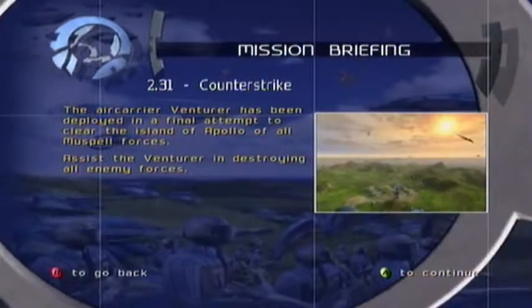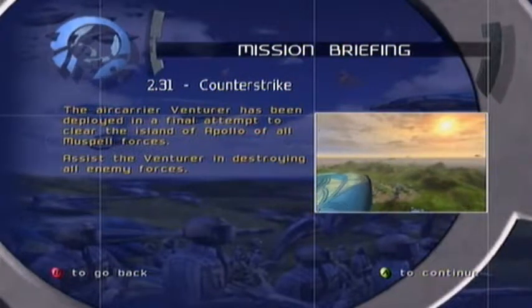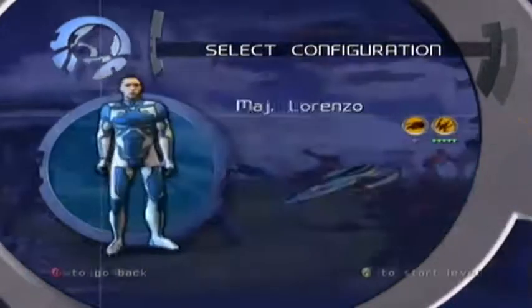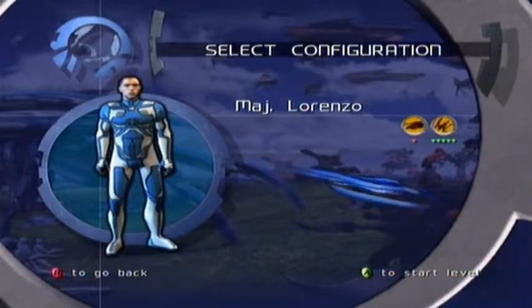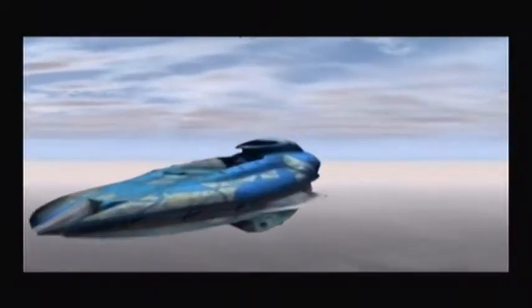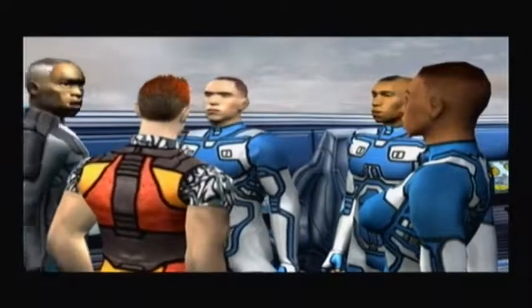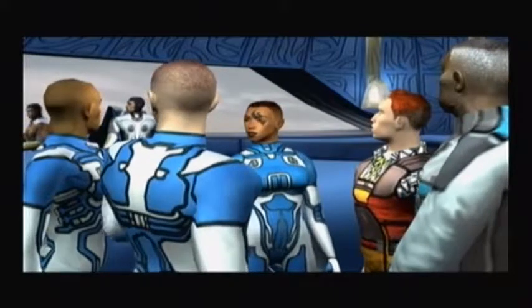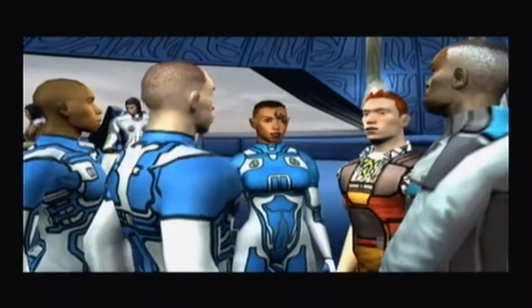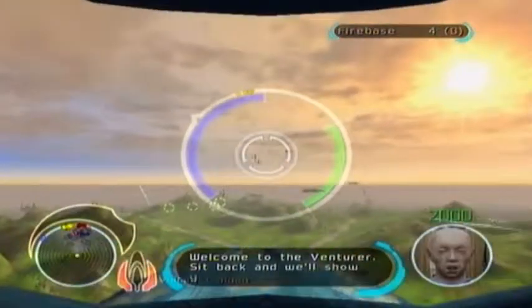But Counter-Strike. The air carrier Venturer has been deployed in a final attempt to clear the island of Apollo of all Muspel forces. Assist the Venturer in destroying all enemy forces. We've got it. Using Pulsar. Oh, we have a configuration for a wingman — Major Lorenzo, he's good at taking care of air units. This is Major Lorenzo's The Wild Cards. The Colonel's been telling me a lot about you, kid. Welcome to the hottest unit in the whole damn war. Come to the adventure and sit back, we'll show you how the main thing gets things done.